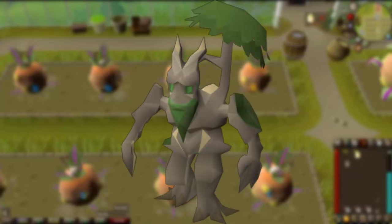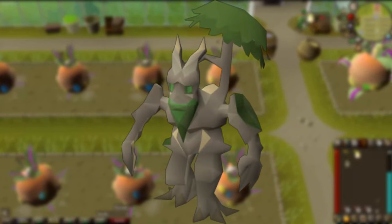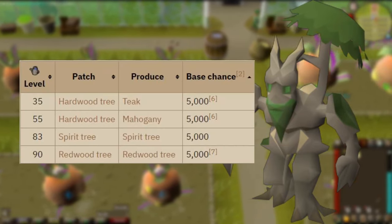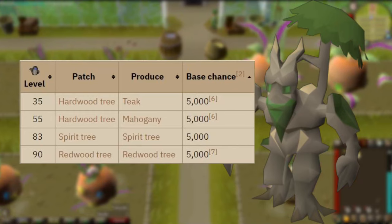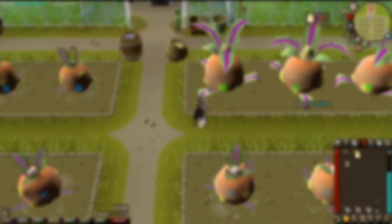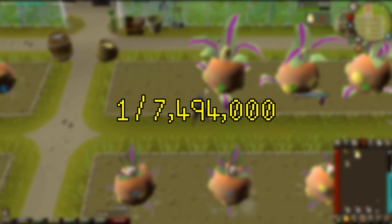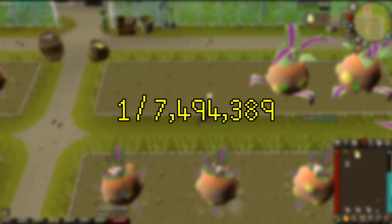Citizenscape's fact of the day: Did you know that the Tangle Root, the Farming skill pet, has the best chance of being received from growing teak, mahogany, spirit and redwood trees, with a base rate of 1 in 5,000? Meanwhile, Tithe Farm is the worst possible way, with a base rate of 1 in 7,494,389 — more than 19 times less likely than the second worst method.